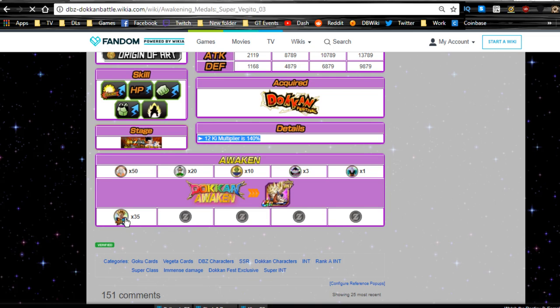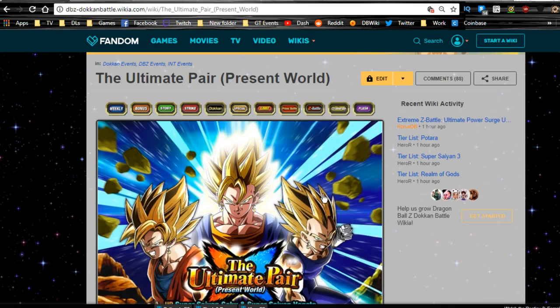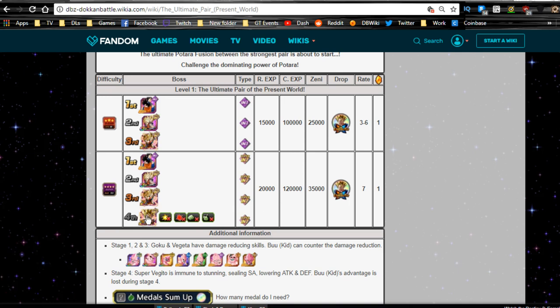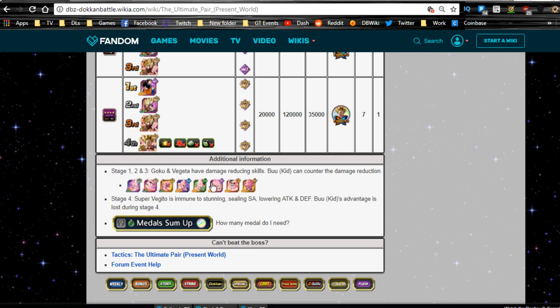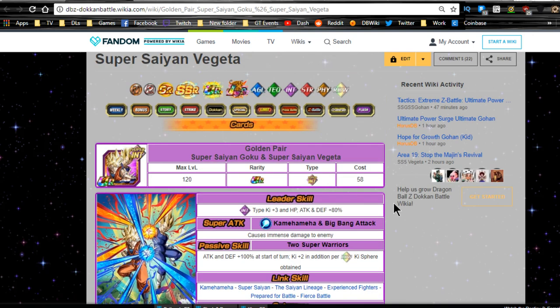They Dokkan awaken with 35 medals from the Super Vegito event. The awakening event — The Ultimate Pair — is a mono Intelligence event, so you need to bring a Physical team. If you bring a Kid Buu, you'll be fine. I'd bring either a mono Physical team or an extreme team with the Brose/strength Rose if you have them.